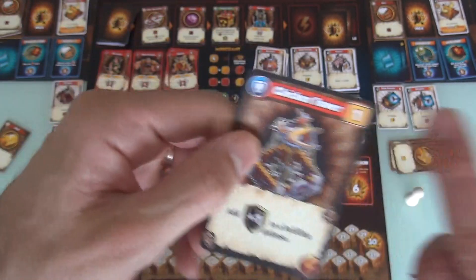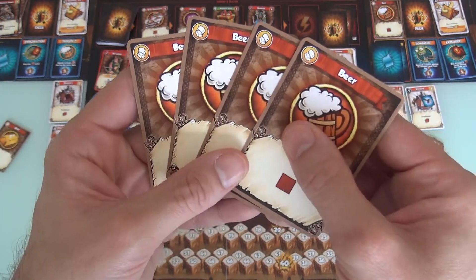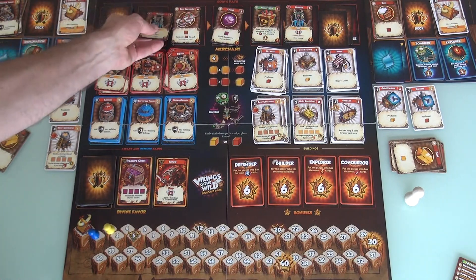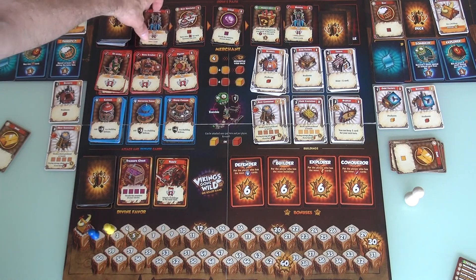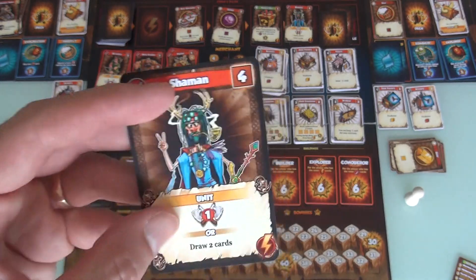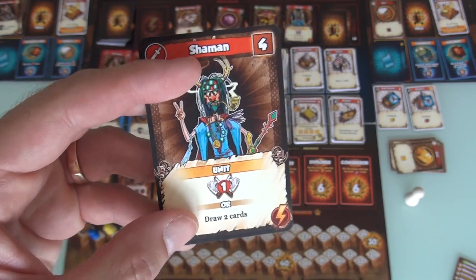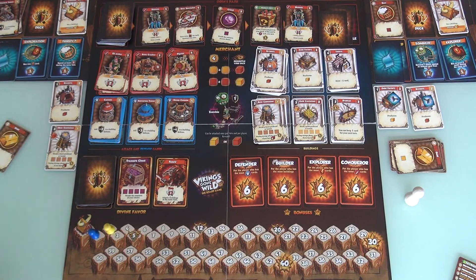So this costs my 1 gold, that goes in my discard pile, and I've still got 4 beer to spend. But as soon as I buy, everything slides down, so maybe that'll give me some more options. So I've got a shaman — 2 shaman to buy. And the way they work, they're a unit. They are a level 1 attacker, like your Vikings you start with, but instead you could draw 2 cards. So it means you can burn through your deck faster. That's pretty cool.